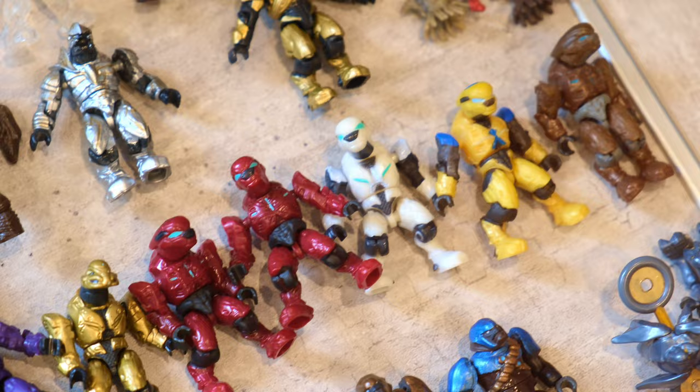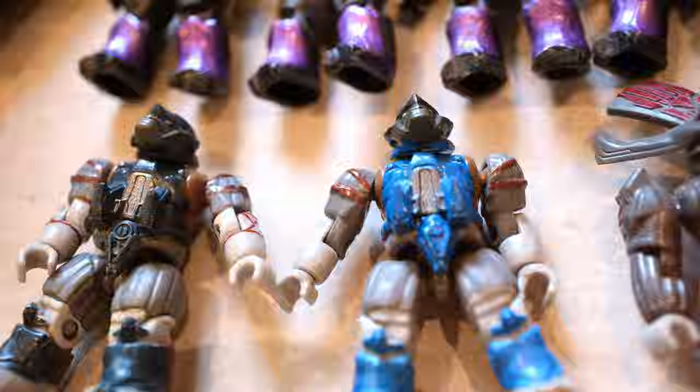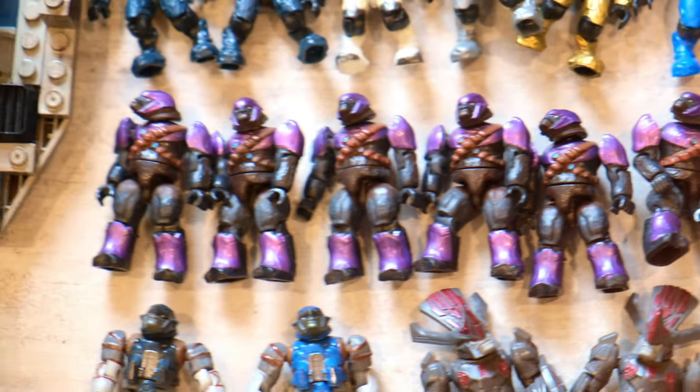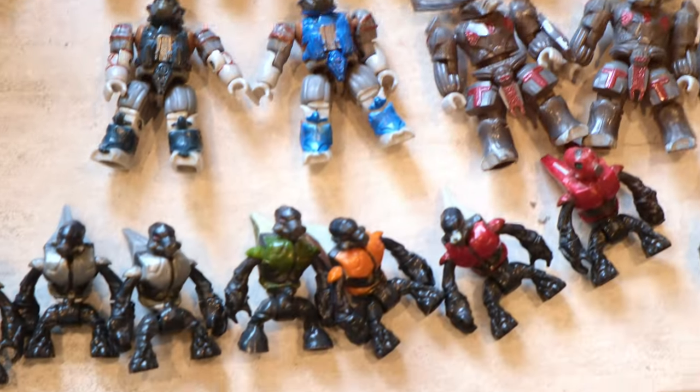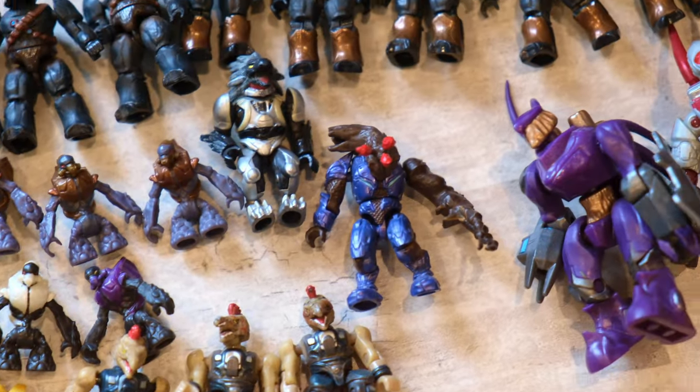Onto some Flight Elites and Commandos down there, and then some Brutes. I've always loved this Cobalt one — it's from the Cobalt Combat Unit. We've got most of the figures from that set in this haul. Over to Blues and Purples, lots of basic Brutes, Chieftains, Jump Pack Brutes, and then Grunts, all the way to Jackals, a Skirmisher, and a Flood Elite.